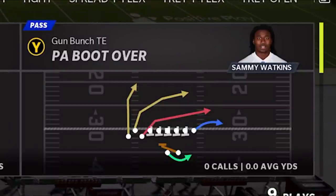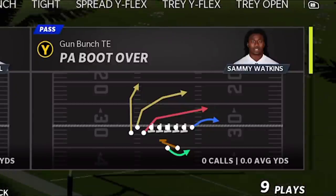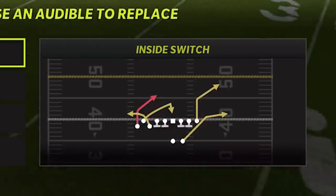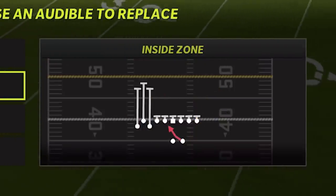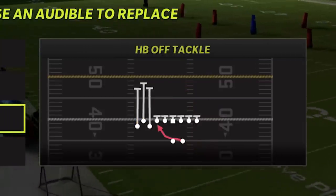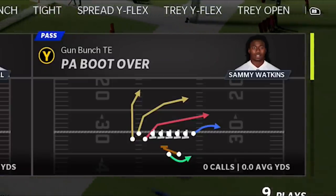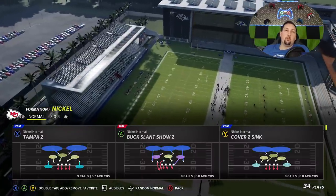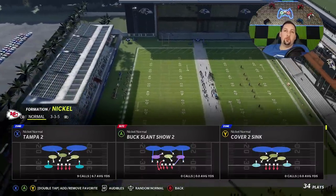This is one of the meta plays pre-patch, but to me post-patch it's even better. There's not a ton of great concepts when it comes to bombing up cover three right now, but this particular play you can score against just about any single defense in the game. I really find the best way to run this would be the inside switch, the inside zone, the halfback off-tackle, and the PA Boot Over — those are the four plays I like to run the most. We're going to start off looking at cover two.